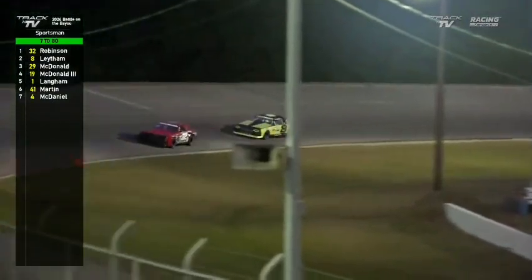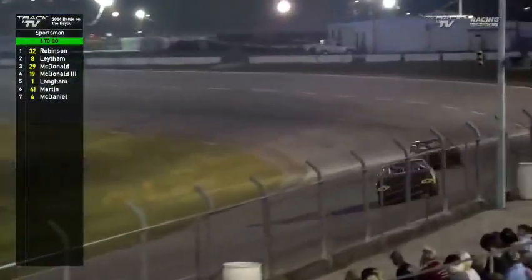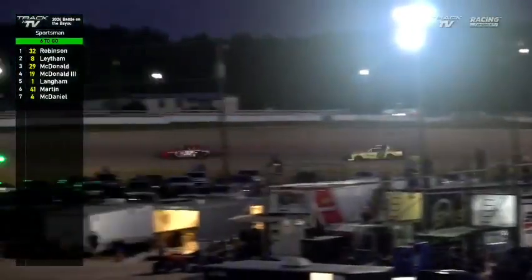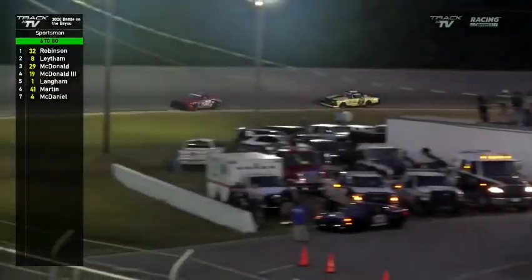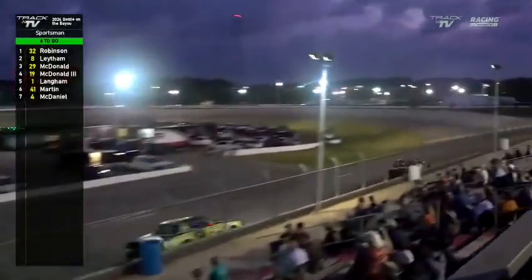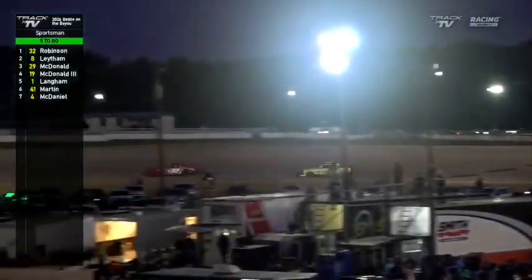We're getting to the closing stages — about a car length, maybe two. Latham going as hard as he can. Chad Robinson looks at BJ in his rear-view mirror, then pulls out a little bit — three, four car lengths when they get to the start-finish line with five to go. Chad put another tenth on BJ, making it four tenths. Then another tenth more — he's now half a second ahead. But BJ still makes up time in the corners, while Chad makes the speed down the straightaways to pull back away.